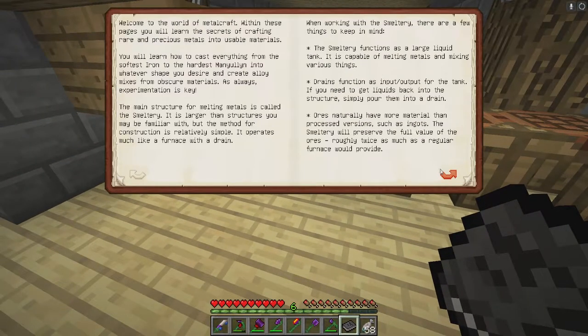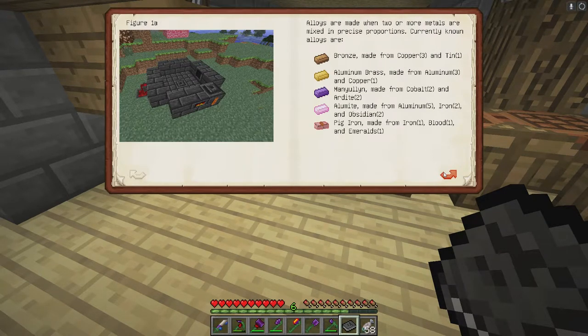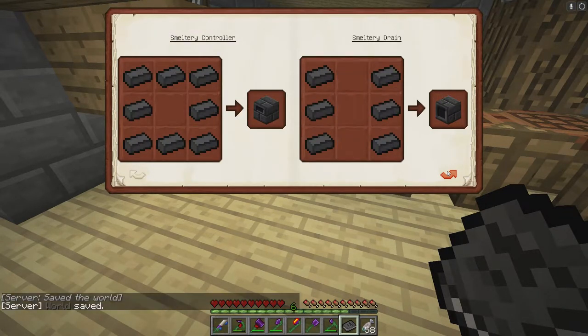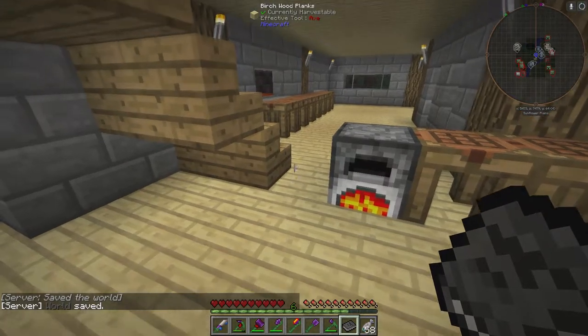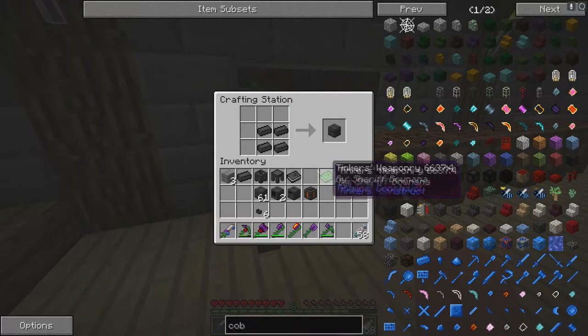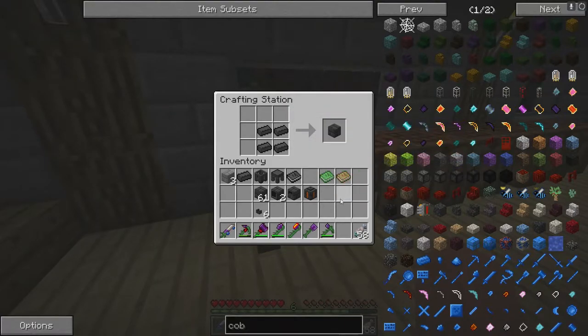Once it cooks it'll give you seared bricks and you'll get this book right here — the Almighty Smelter — which tells you all about smelting: what you need for everything, how to do it, materials, and how to make everything. Take your seared bricks, put them in a four-pattern and you get a seared brick block for every four.